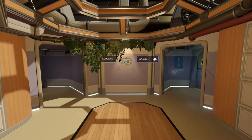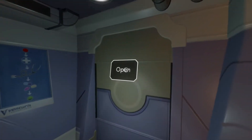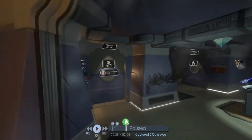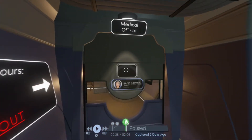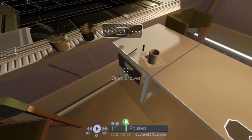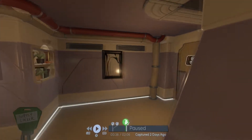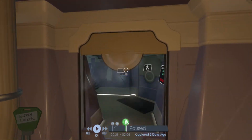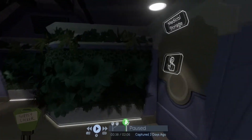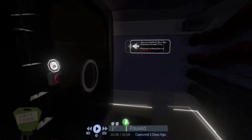In the medical and botany area, head to the medical facilities area. Go through the medical door, into the exam facilities, and then into the medical office. In the desk you're going to find a key to a supply locker. Grab that key and head to the supply locker. Head out of the exam facilities area and into the medical storage area, where you'll be able to unlock the supply locker.